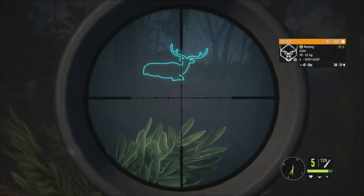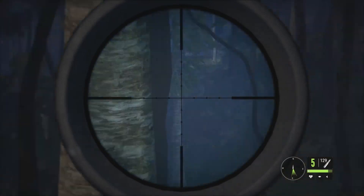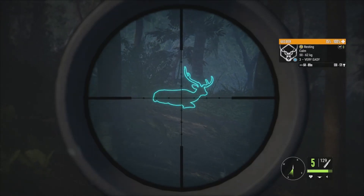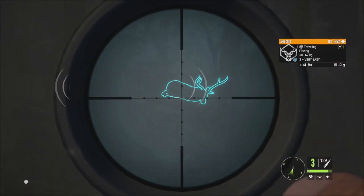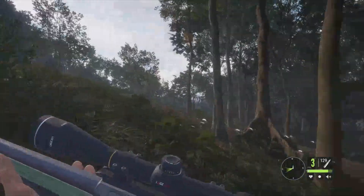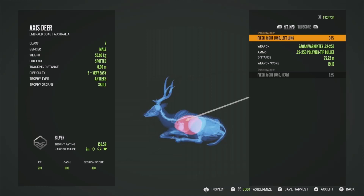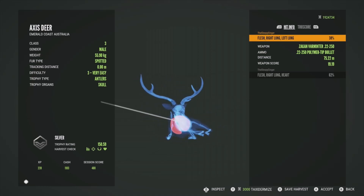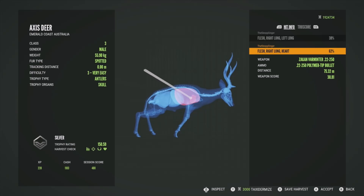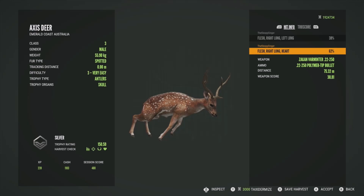There's a nice level 3 axis buck — 130 to 171 estimates. A female is somewhere nearby too. Let's just focus on him — should be able to get right into the lungs. That's good, taking a second shot and dropping him literally on the spot. Also heard some stubble quail making noise. This guy is a silver at 150.59 — got him in the right lung and left lung. That's the first double lung we've gotten with the .22-250. The second shot we didn't really need but we got him in the right lung and heart as he was about to take off — absolutely fantastic.